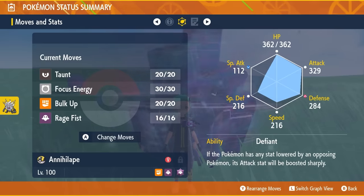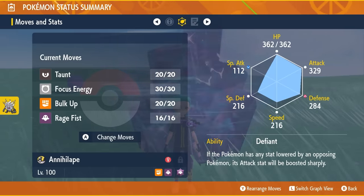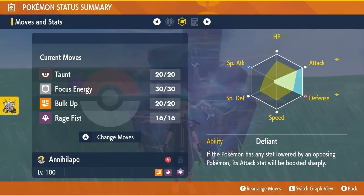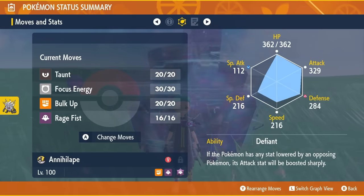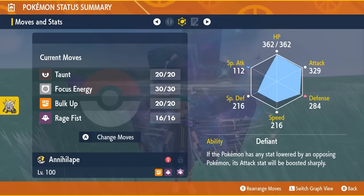The moveset is going to be Taunt, Focus Energy, Bulk Up, and Rage Fist. The most important thing is the ability, which is its hidden ability Defiant, and an EV spread of 252 EVs in Attack and in Defense. The remaining EVs go into HP with an Impish nature, boosting the Defense stat and lowering the Special Attack stat.